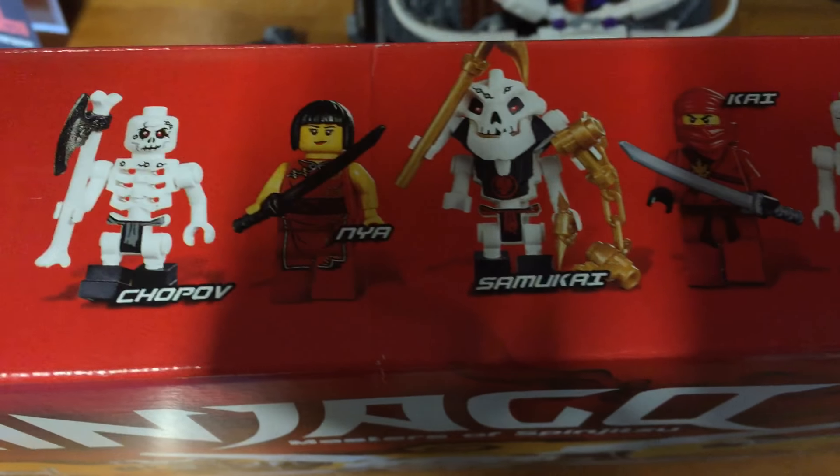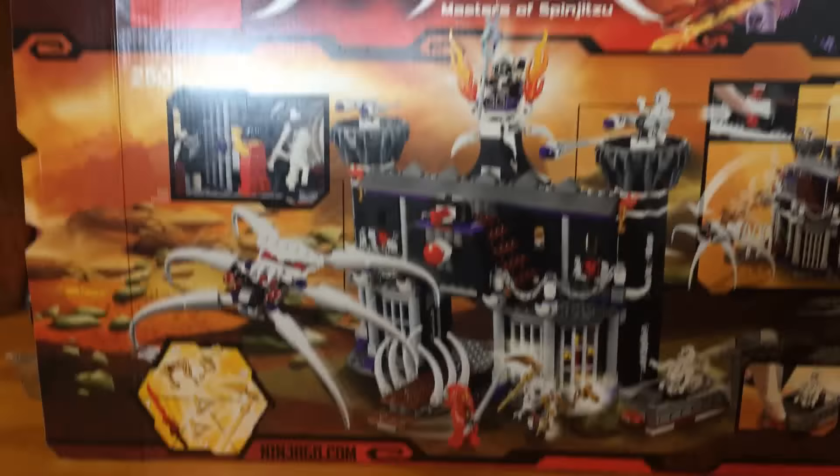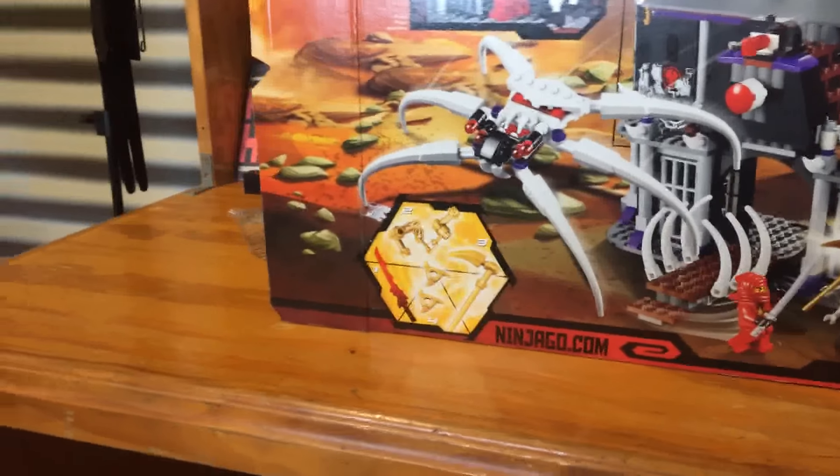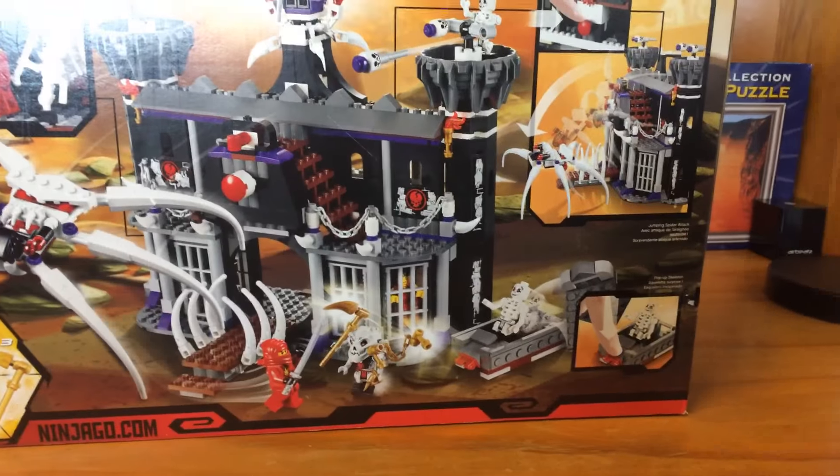The minifigures you get in this set are Chobov, Nia, Samakai, Kai, Bones-Eye, and Garmadon, which is pretty nice I guess. The back of the box isn't really anything significant — you get three of the golden weapons, you get this cool spider, and you have a lot of play features. So let's get into the set.